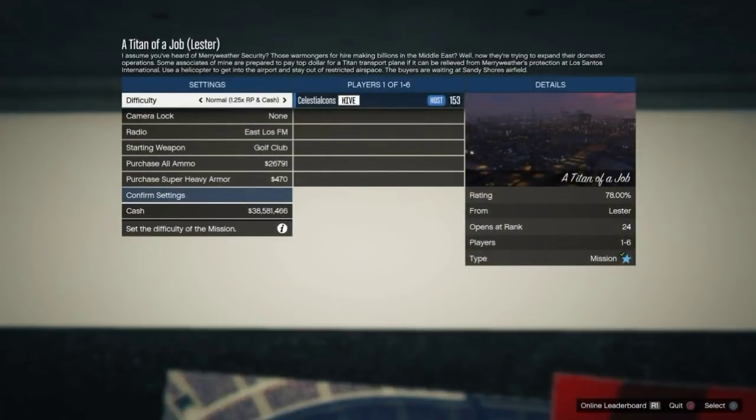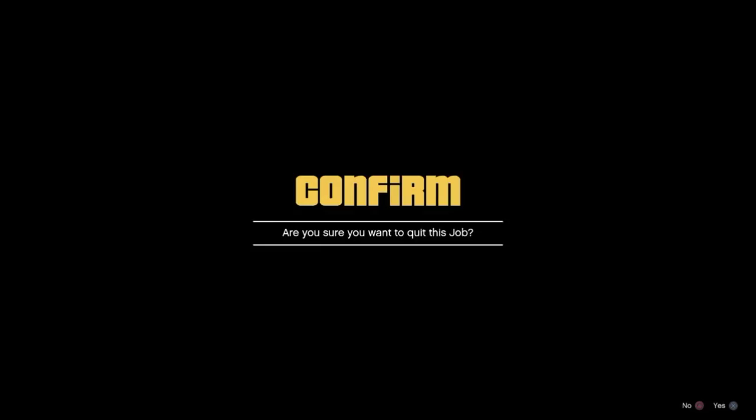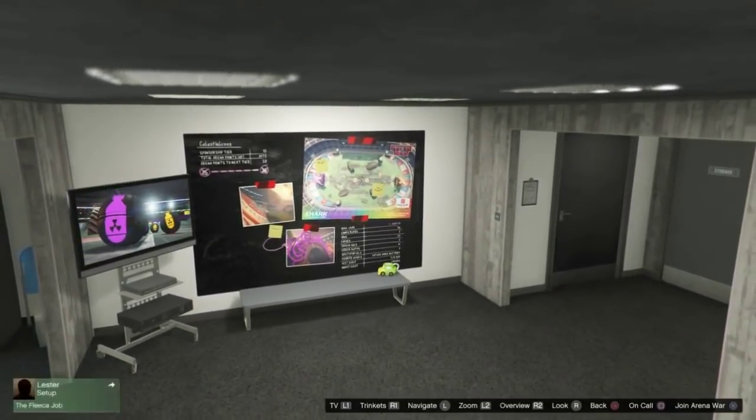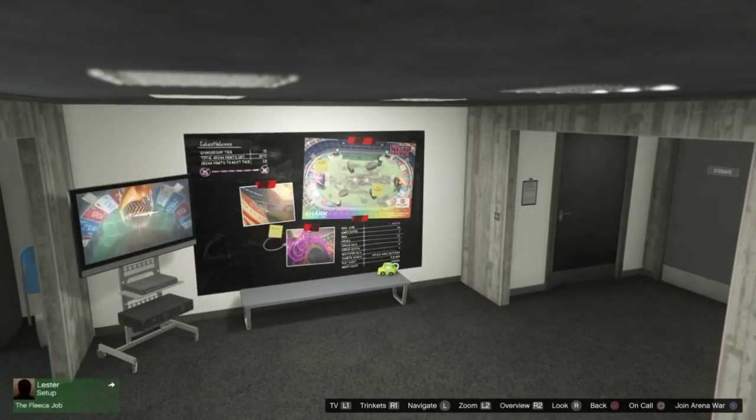If you got that, just go ahead and back out of Tighten of a Job. Once you back out, you will notice you have the arena war menu — actually that was the Simeon job that downloaded in the background. Once you back out of the Simeon job, you will notice that you have the arena war board.